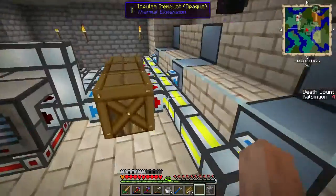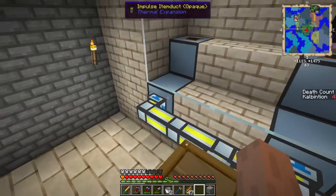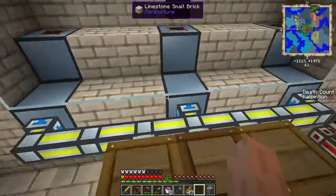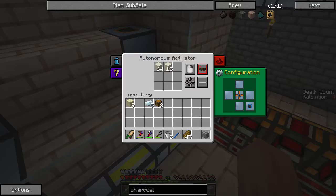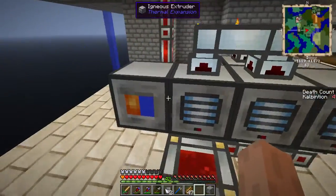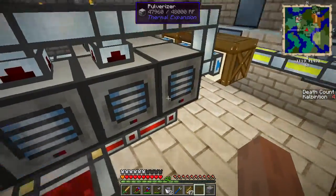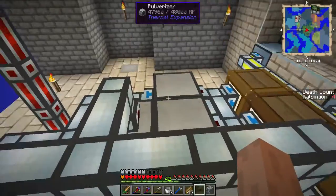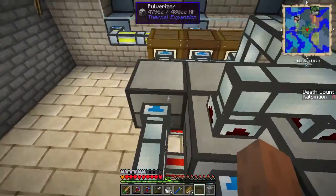Each one of these is responsible for a particular type of block. We got gravel over here — which apparently it's out of — sand, there's a few pieces of sand left, and then finally dust. Over here you see these pulverizers. This is producing dust, this is producing sand, and then finally gravel. This is a three pulverizers and then one pulverizer setup.